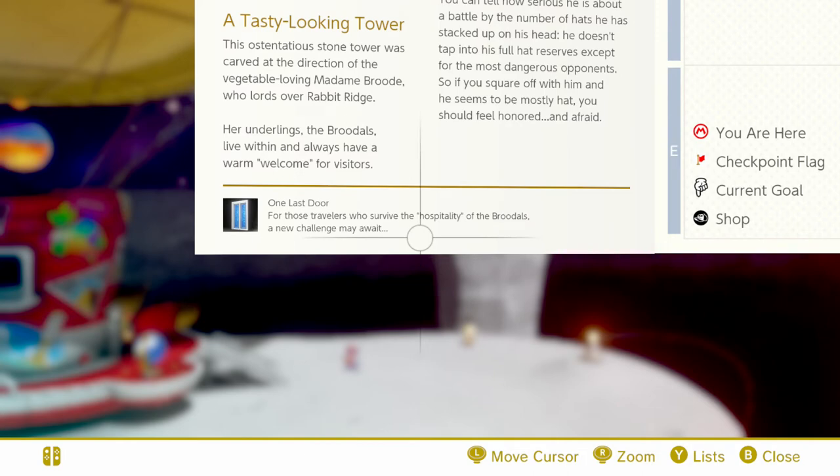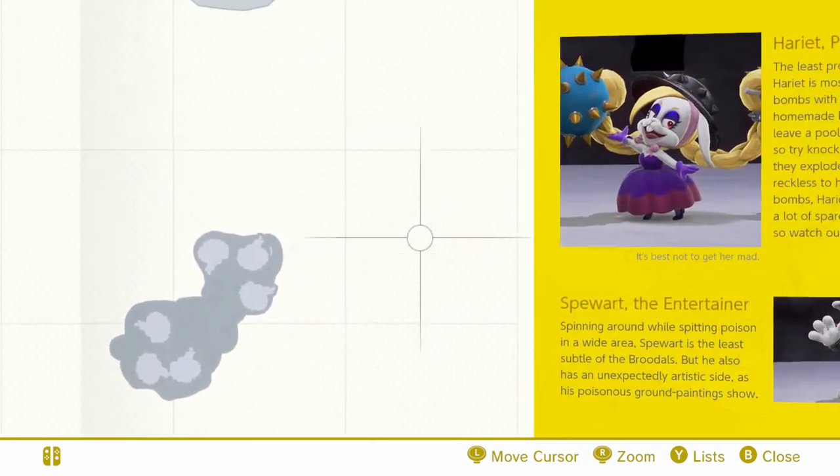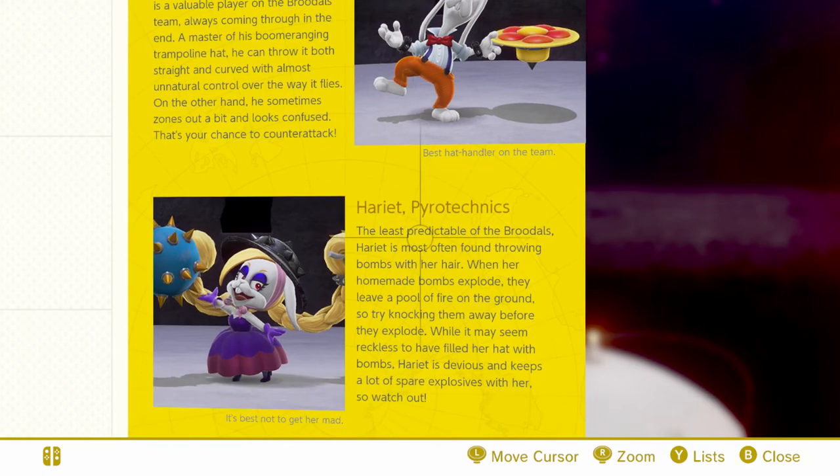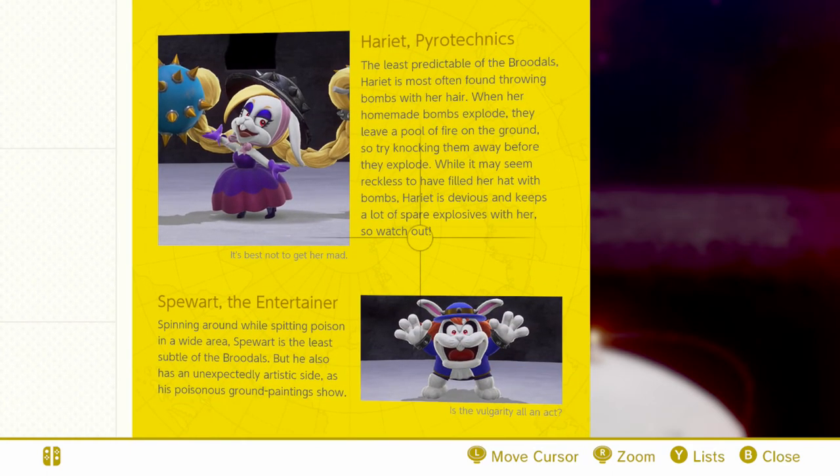On Last Door — for those travelers who survived the hospitality of the Broodals, a new challenge may await. Sort of new, but yet sort of not. Rango the Bouncer — he's not the most focused, but Rango is a valuable player on the Broodals team, always coming through in the end. A master of his boomeranging trampoline hat, he can throw it both straight and curved with almost unnatural control over the way it flies. On the other hand, he sometimes zones out a bit and looks confused — that's your chance to attack. The Best Handler on the Team — Harriet, Pyrotechnics. The least predictable of the Broodals, Harriet is most often found throwing bombs with her hair. When her homemade bombs explode they leave a pool of fire on the ground, so try knocking them away before they explode. I kind of showed that strategy. While it may seem reckless to have filled her hat with bombs, Harriet is devious and keeps a lot of spare explosives with her, so watch out.